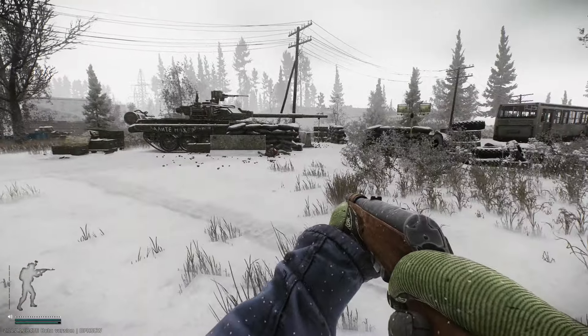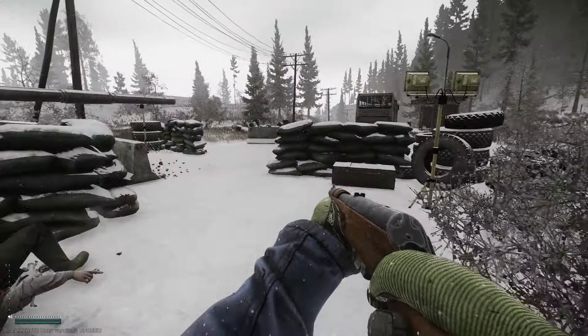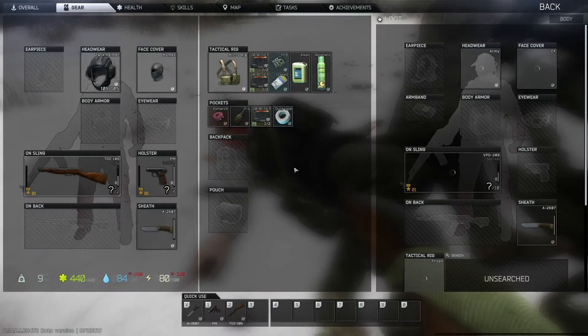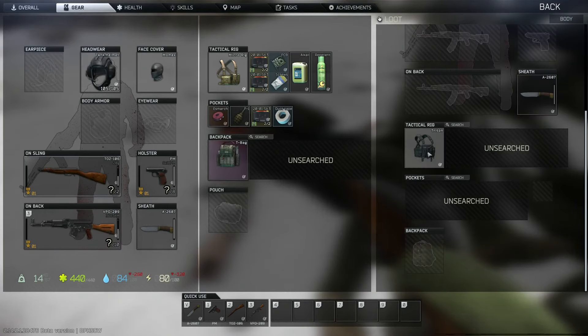I just heard someone unzip a bag. Is that just me? I think that was just the sound of me opening that bag the whole time — it must have been really delayed. Now that I'm not being distracted by that, where's the extraction points? Road to customs, old bunker, east wing gym entrance, smuggler's path. I don't know what any of that is. I am so screwed.